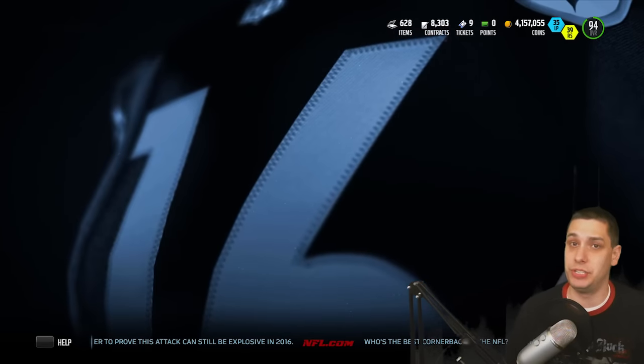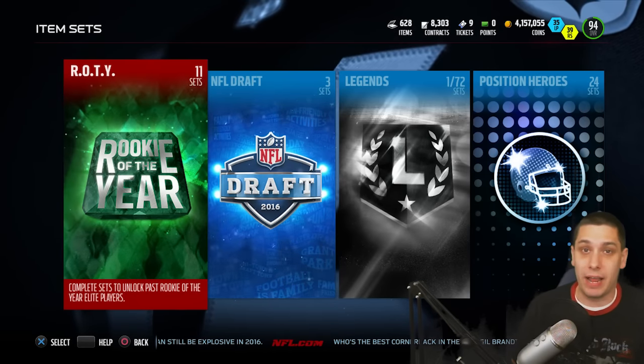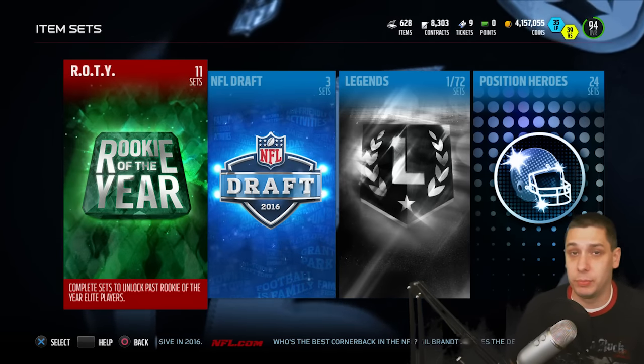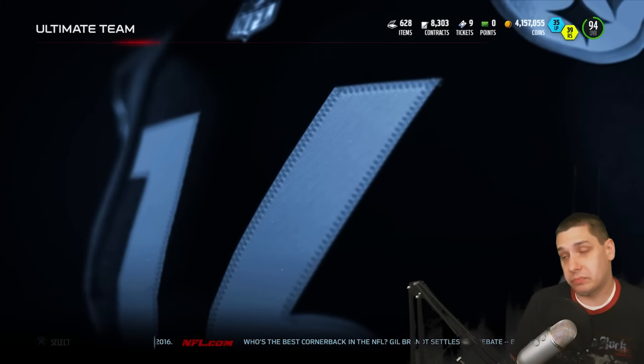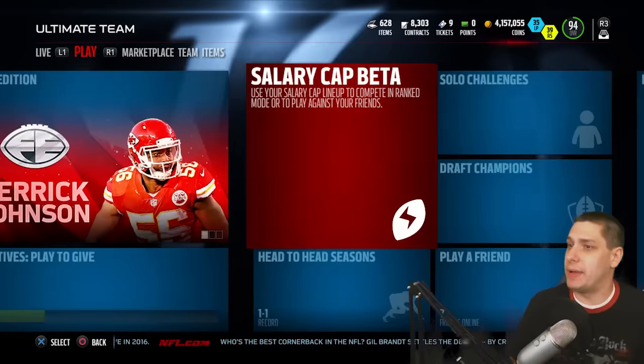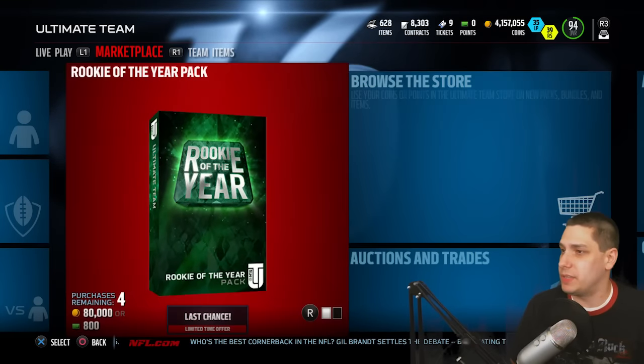I would say these sets are definitely doable. Maybe we'll end up trying out the Odell Beckham Jr. or something like that — I don't know if it'll actually be profitable to do him, but maybe we'll try him out. We'll see what happens. Anyways guys, we'll get back in here and open up these Rookie of the Year packs.